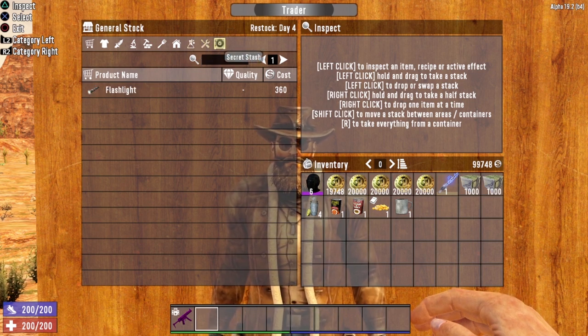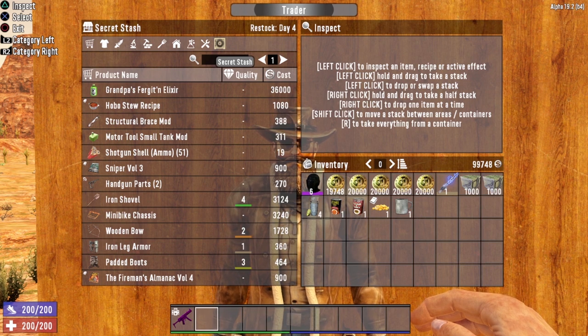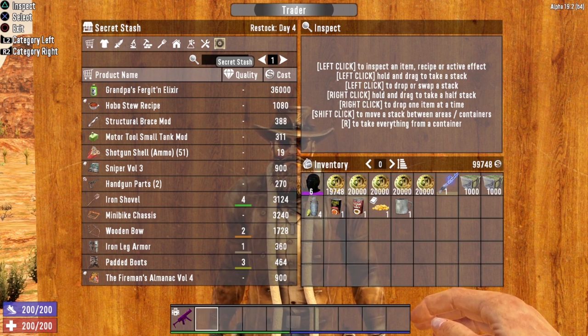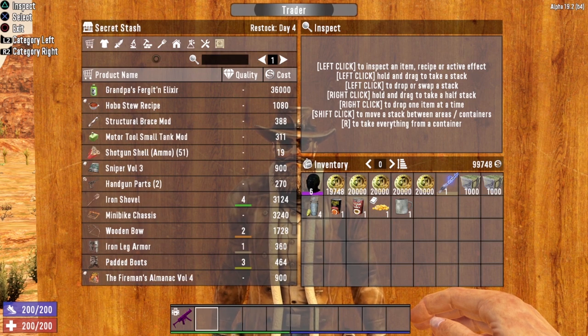The last section is the secret stash. All traders have two separate inventories: they have the general stock covering all the items shown, and they have their secret stash — a separate inventory from their general stock. So when you come to a trader, if you don't find what you're looking for in the general stock, don't give up. Head over to the secret stash and see if he has what you're looking for.